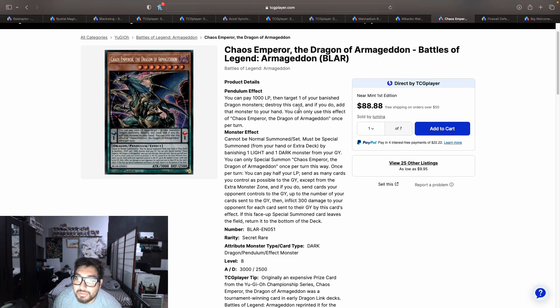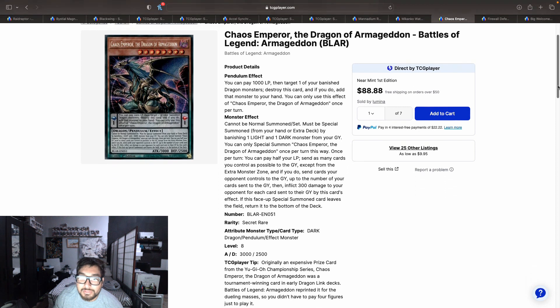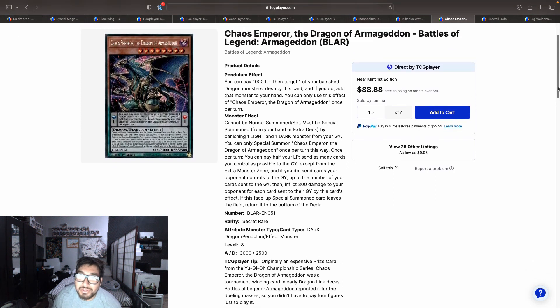It has a pretty good pendulum effect and monster effect. Pendulum effect: pay 1000 life points, target one of your banished dragon monsters, destroy this card, and if you do, add that monster to your hand. Monster effect: you can special summon this card by banishing one LIGHT and one DARK monster from your graveyard — you can only special summon Chaos Emperor this way once per turn. Once per turn, you can pay half your life points and send as many cards as possible from both players' hands and fields to the graveyard, except extra deck monsters, then inflict 300 damage for each card sent to your opponent's graveyard. If this face-up special summoned card leaves the field, return it to the bottom of the deck. I doubt this is getting a reprint soon, so I think it'll stick around that $60–$70 price point.